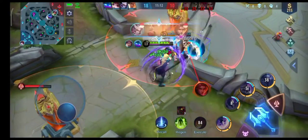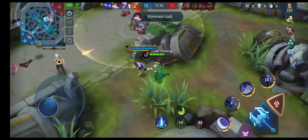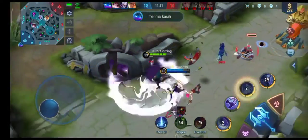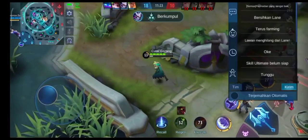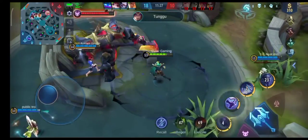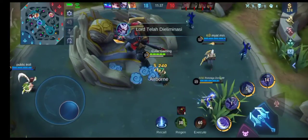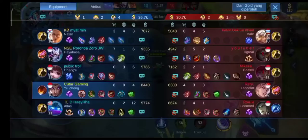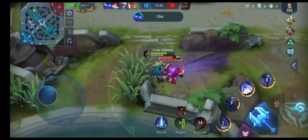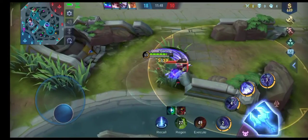Nah ini enak banget sih kalau tim kalian tuh ada Yu Zhong, berasa ada dua tank. Satu tank mid laner, satu tank dari Yu Zhong, jadi enak. Jadi tank-nya tuh bebannya gak berat-berat amat karena ada dua, karena ada hero yang jadi tank lah. Kurang lebihnya seperti itu.